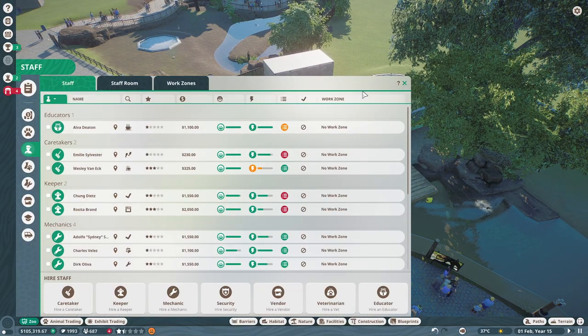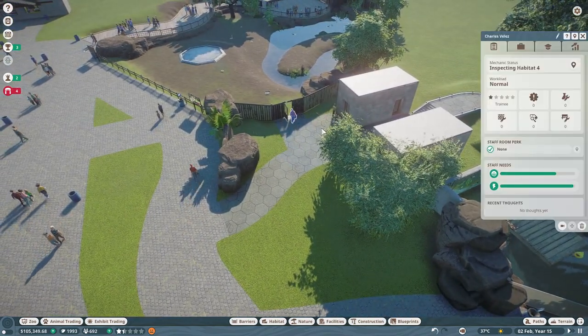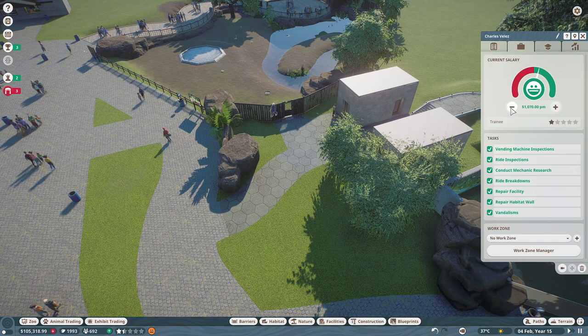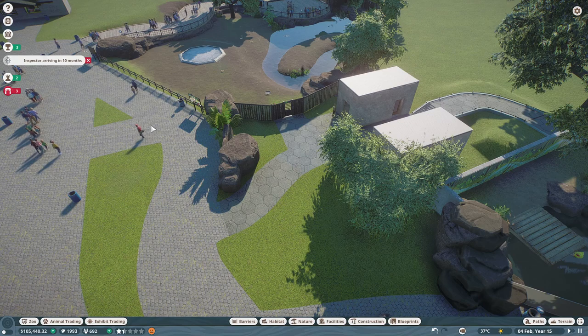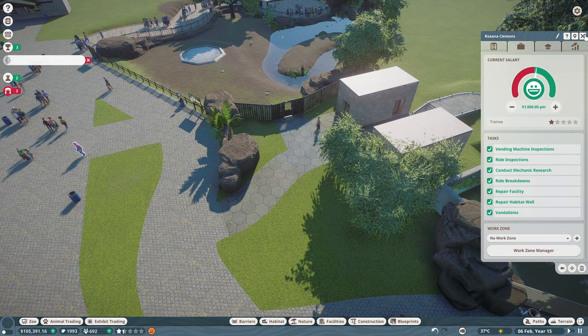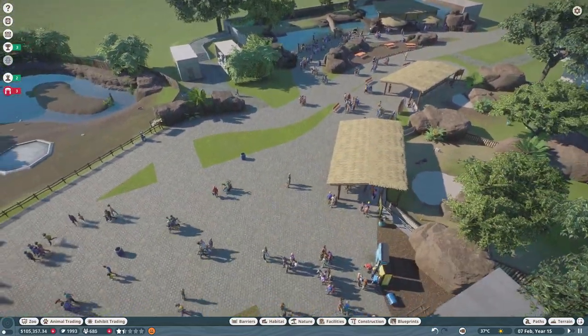Let's double-check — excuse me sir, before you run off and go to work, I need to possibly pay you less. Yes, perfect. And you too. There we go, perfect. Okay, so now we have a couple more people on that.